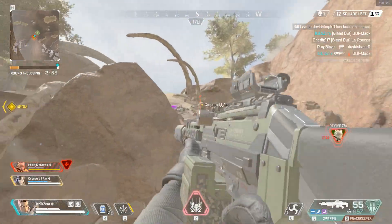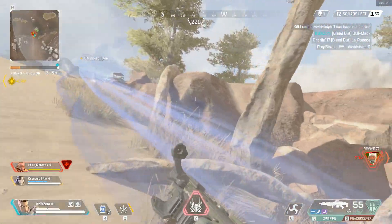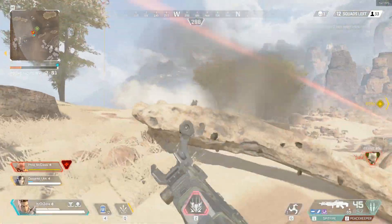Lower your sensitivity a bit if that's the case. If you find that you're having trouble adjusting your aim when an enemy is moving, up your sensitivity a bit. A good place to start is to find a number where if you swipe your mouse across your mousepad, you do a 180.